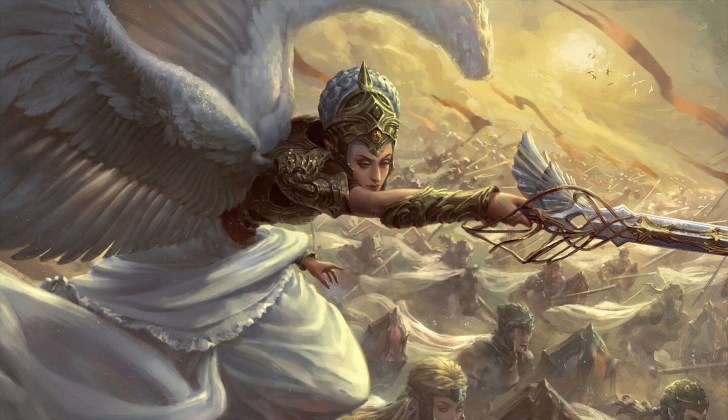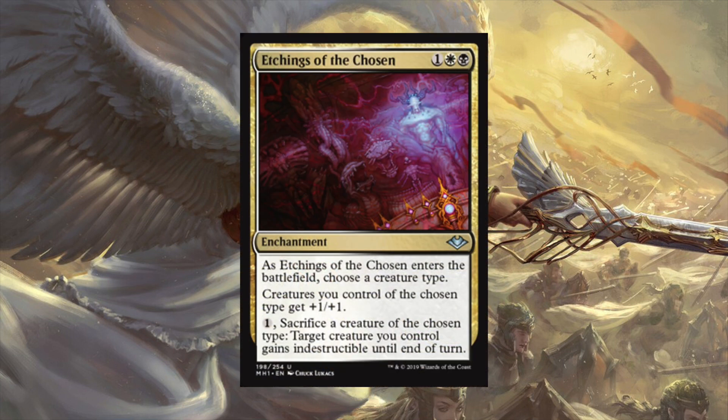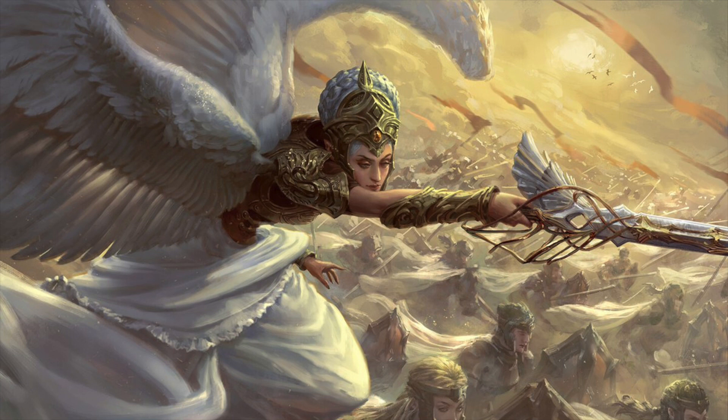Mentioning board wipe protection - Etchings of the Chosen. It's a single colorless, white, and black enchantment. As it enters the battlefield, choose a creature type. Creatures of the chosen type get plus one plus one. Pay a single mana and sacrifice a creature of the chosen type - target creature you control gains indestructible. So you give a creature indestructible and sacrifice half your board instead of losing all of it. Seems really good with aristocrat-style decks where you want to sacrifice creatures anyway. One deck I see getting a lot of value is Daxos - choose spirit, sacrifice one of your spirit tokens to give Daxos indestructible.